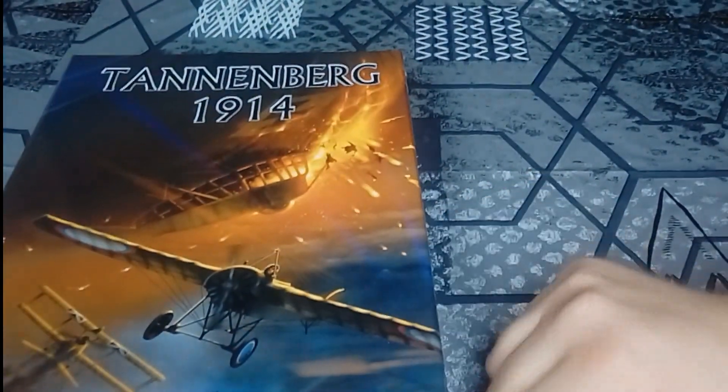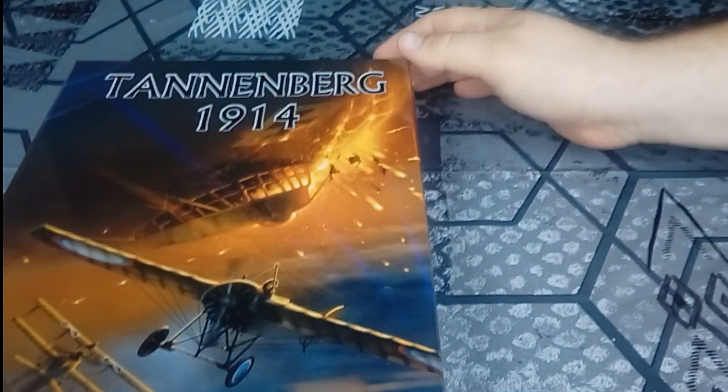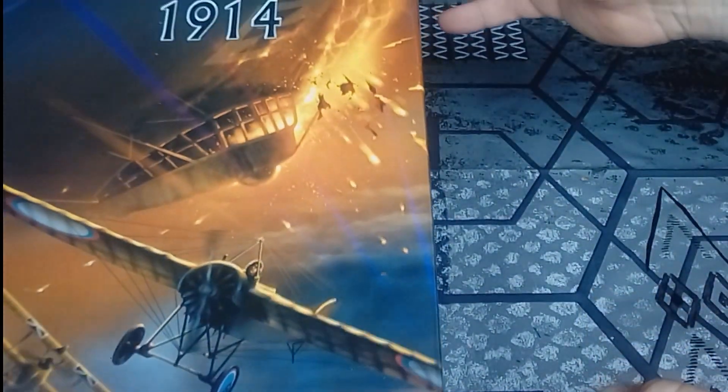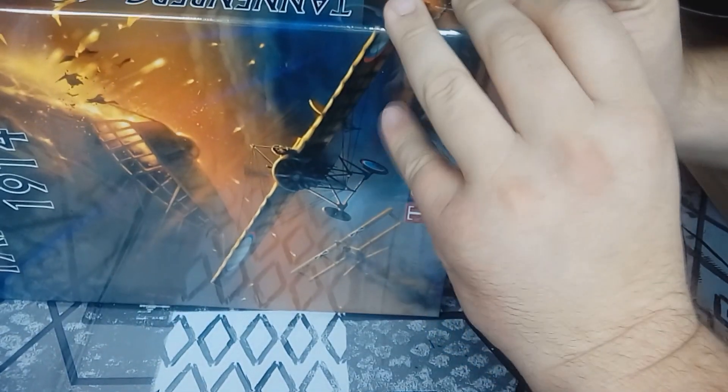Witam ponownie na kanale Hexmagazyn. Dziś świeżutko, jak to w kingsize, prosto z pajęczynki — Tannenberg Wojtka Zaleskiego i TIS-u, z dawna wyczekiwana premiera. Otwieramy i robimy dzisiaj unboxing.